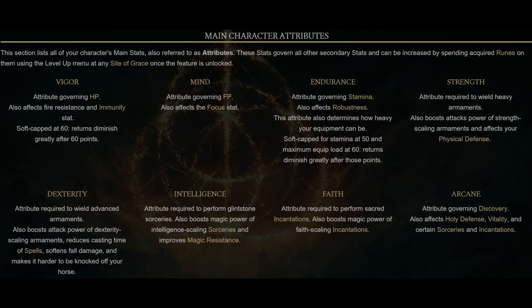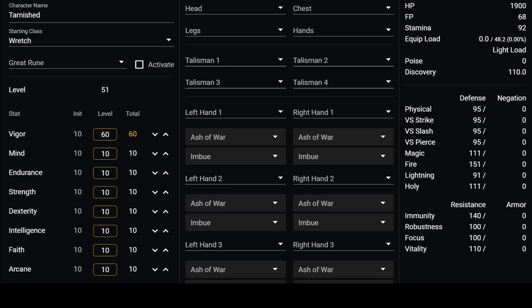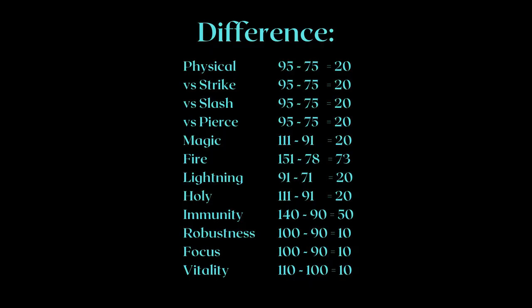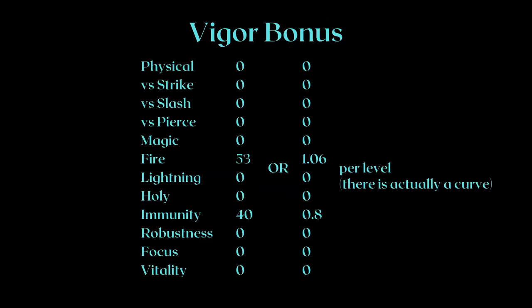Now let's check what stats we're actually getting out of leveling up in the 8 attributes. We will be using a Wretch as our base class so it's easier to see — keep your eye on the defense and resistance section. If we pump 50 vigor into our Wretch to level him up 50 times, taking the difference, we have 20 points of difference in all defense stats except fire, which went up by 73 points. Robustness, focus, and vitality went up by 10 points, while immunity went up by 50. We discover that vigor itself gives us 53 fire defense and 40 immunity, which is 1.06 and 0.8 per level respectively. There is actually a curve here on defense too — you aren't getting exactly this amount per level — but this format gives a general idea.